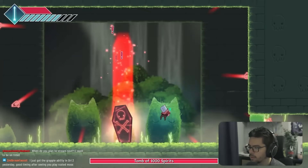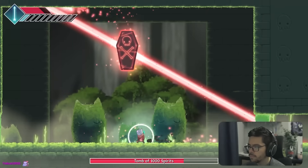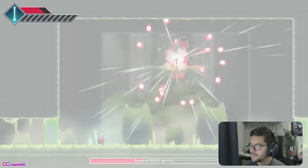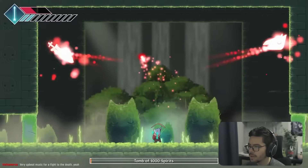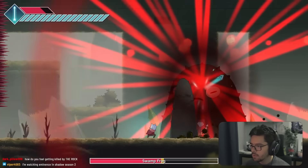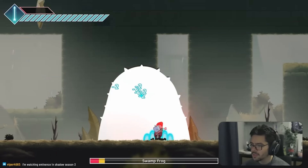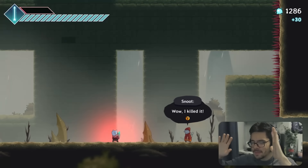More bullet hell type sections. The boss has some unexpected fast attacks. The boss also has a pillar attack from the ground — I think I may be glitching the boss by dealing too much damage, because the pillars appear behind it and I can't see them.